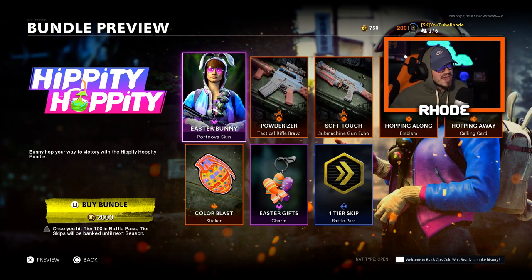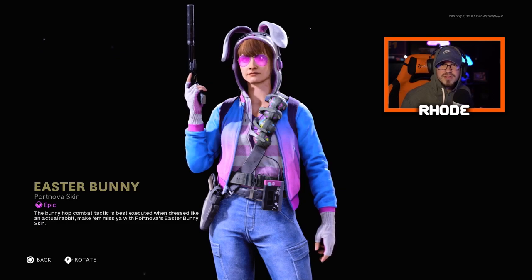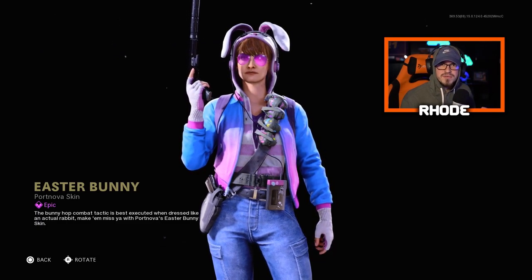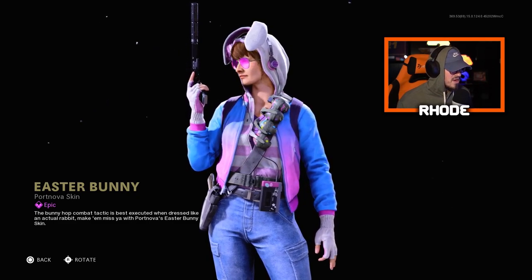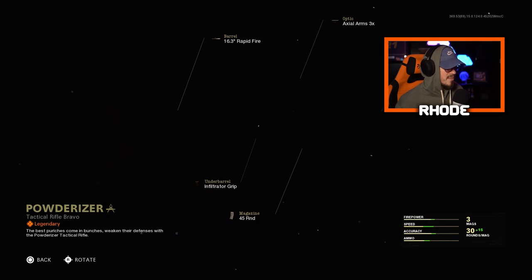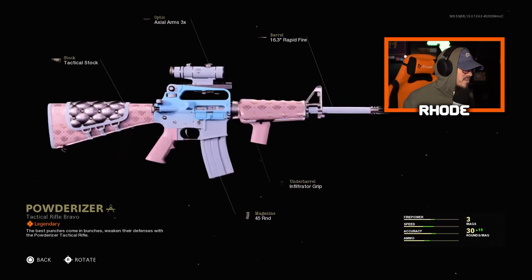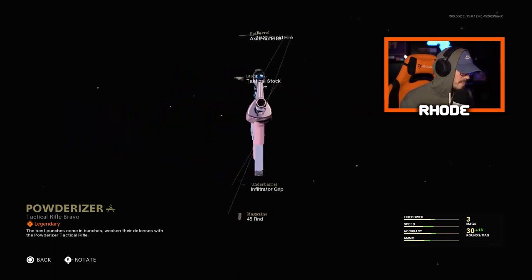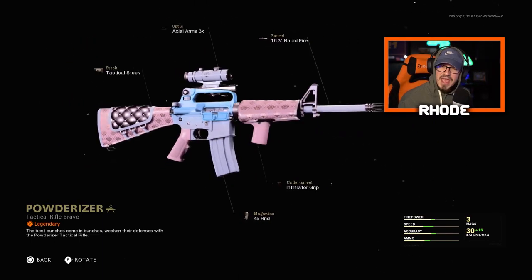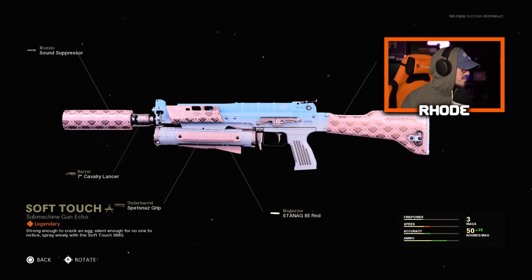Anyway, this is the Hippity Hoppity bundle and we have the Easter Bunny Port Nova skin. Not too bad — I wish the whole outfit was like a bunny. I think it might have been BO4 that had a full bunny costume, let me know. Then we have the Powderizer M16 — not too bad, man. It could have had tracer rounds, or a reactive camo with an Easter Bunny hopping along — that would have been really sweet.